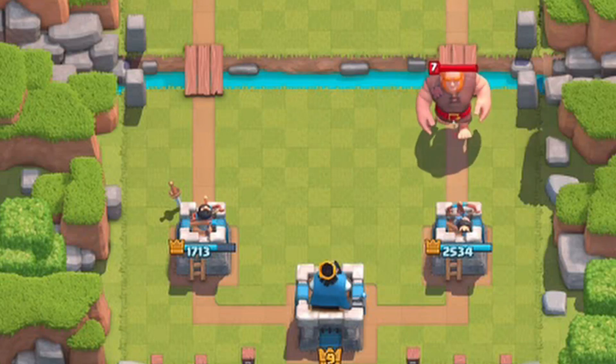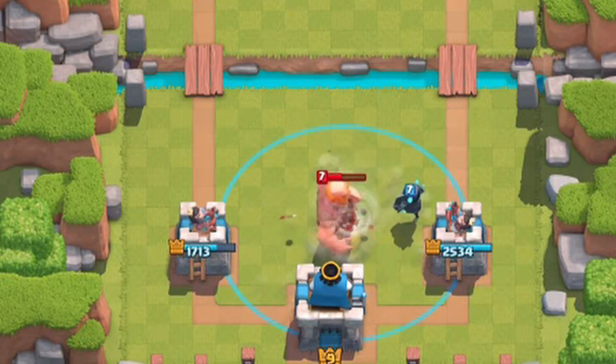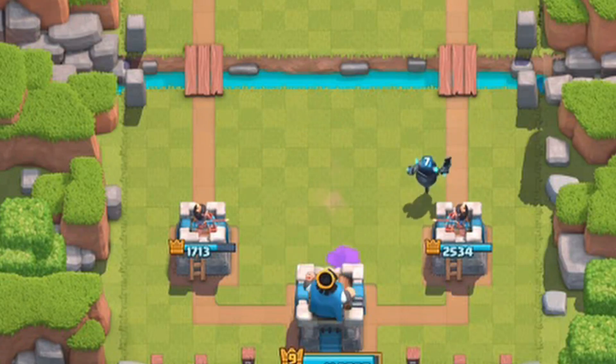Better still, place a Tank Slayer in front of your tower right as the Giant approaches. If timed correctly with the Tornado, it is the ultimate, efficiently mitigated Giant Pop.